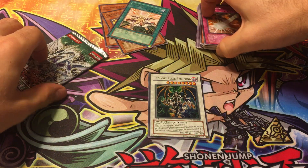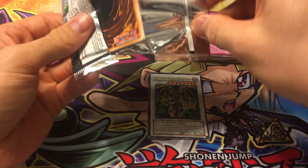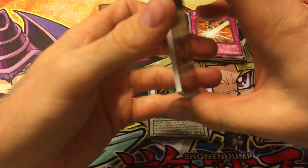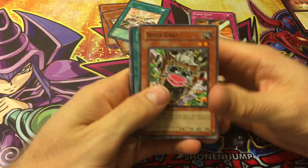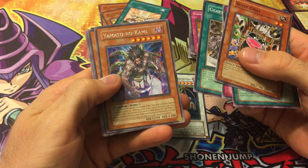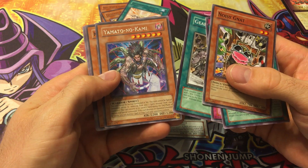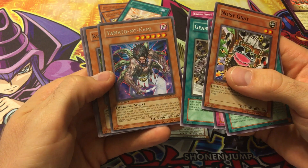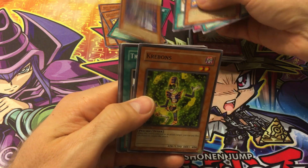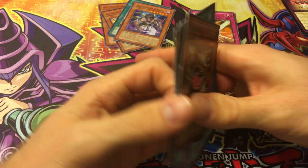Genus, that's a decent common. Final pack — where's that ghost rare Stardust? I know he's got to be in there, right? Come on... I guess not. Gear Town and Naturia Dragonfly — interesting, I've actually never seen this card so I don't know what it does.